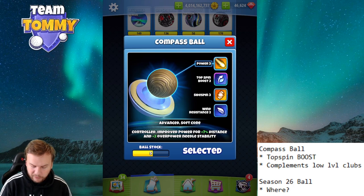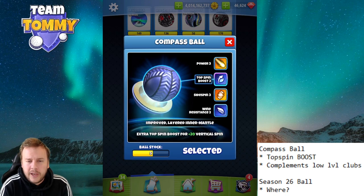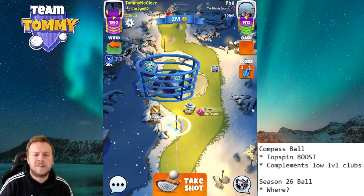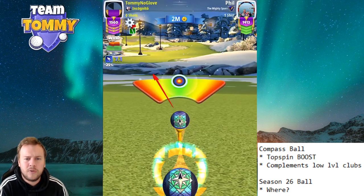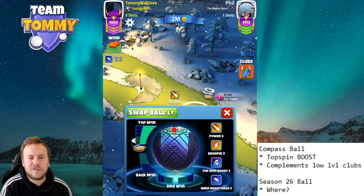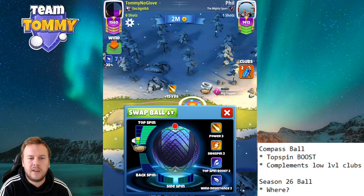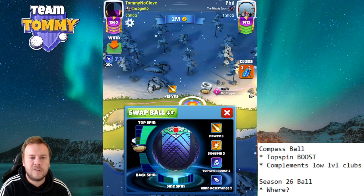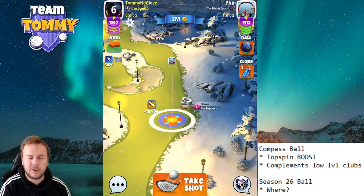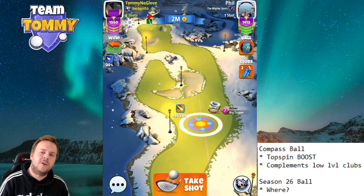With Topspin Boost, you get an extra 20% vertical spin. Looking at the video, when I use the big topper, you can check the needle speed — it's okay. You can see five extra bars on the side: Topspin Boost 2 equals approximately 3.8 extra topspin bars. Looking at the ball guideline, you can clearly see the extra topspin compared to normal. For clubs that already have a lot of topspin, this gives yet another boost.